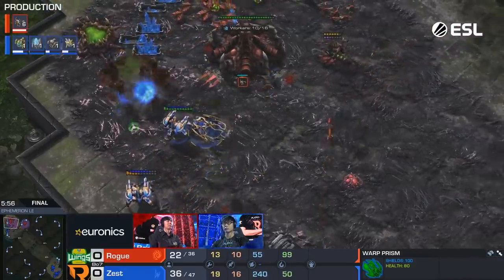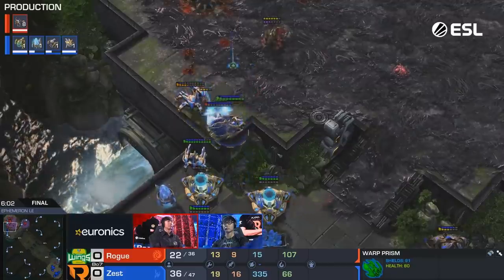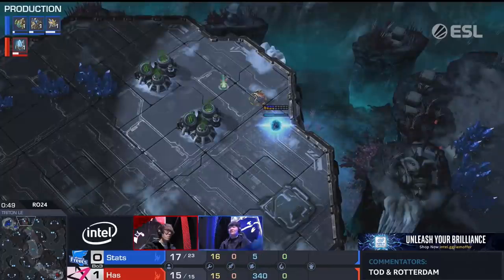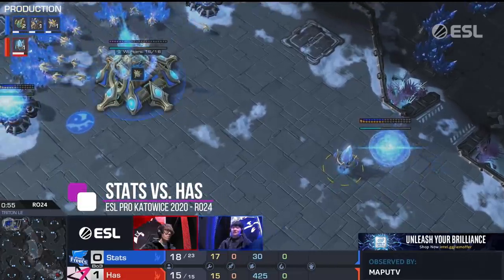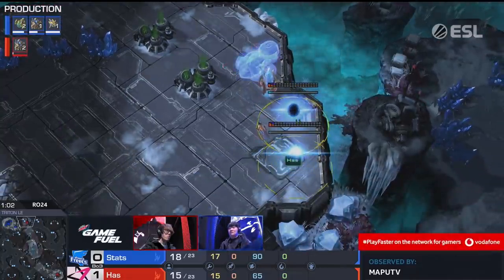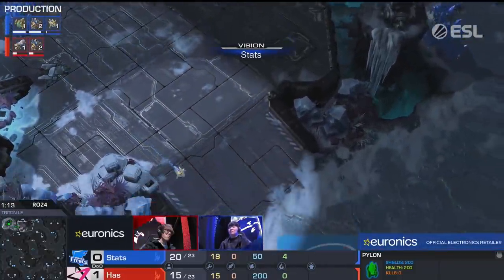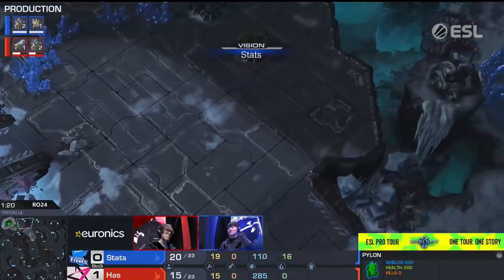The last handful of zerglings and a single queen - Rogue has nothing else, just a trickle of lings. He doesn't have many queens to pick off the prism either. Zest juggles it back and GG. Zest takes game number one. Wait, there's a second gateway going down - is this actually going to be two gate and a forge? For a straight-up cannon rush this is way too late. What is this? Gate-gate-forge? In the lobby he actually was clicking those emotes like the pylon-cannon-cannon. He was writing the pylon-cannon-cannon emotes - that's crazy.